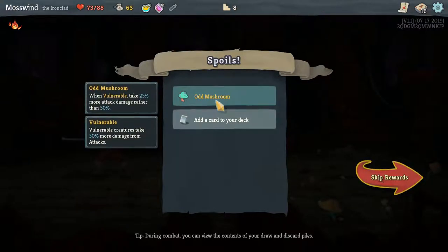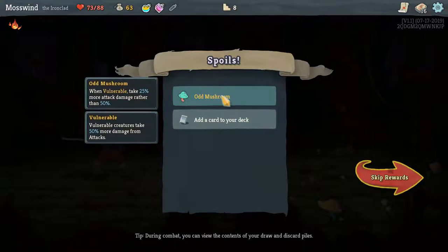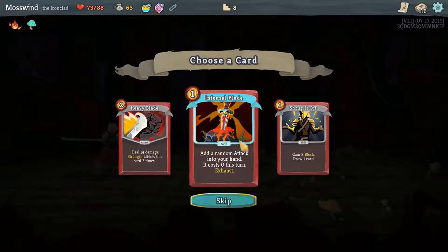Odd Mushroom — this is a relic. This is actually not a great one at first glance. When I'm vulnerable, I take 25% more attack damage. Wait, actually that's really good — that means I'm getting a reduction in damage I get dealt when I'm vulnerable by 25%. That's actually really good. I'm going to take that. Well, I don't have any choice — you have to take it.